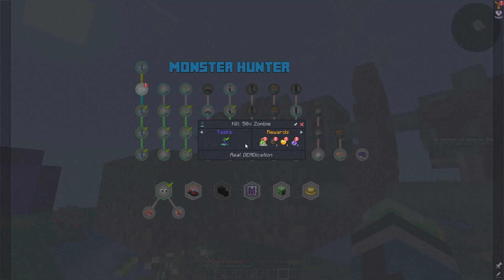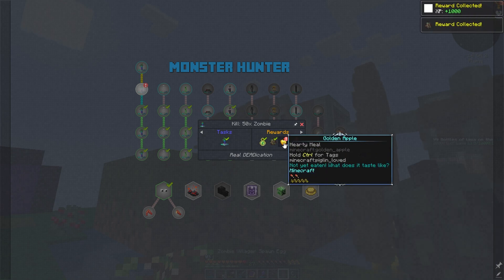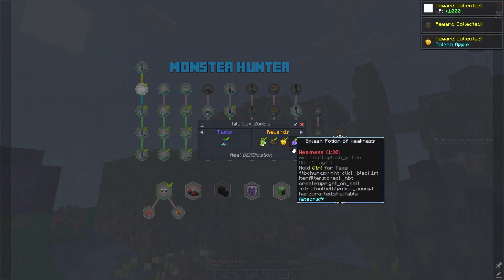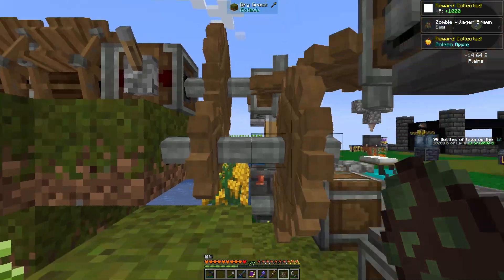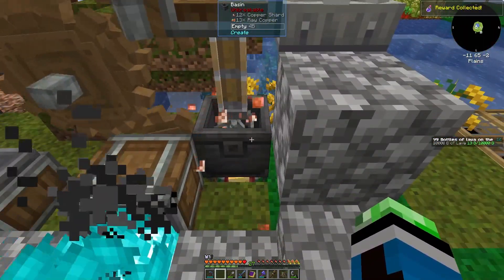Killing 50 zombies gives me a quest reward for a zombie villager egg, a golden apple, and a splash potion of weakness. That's basically just telling me, hey, you get a free villager.